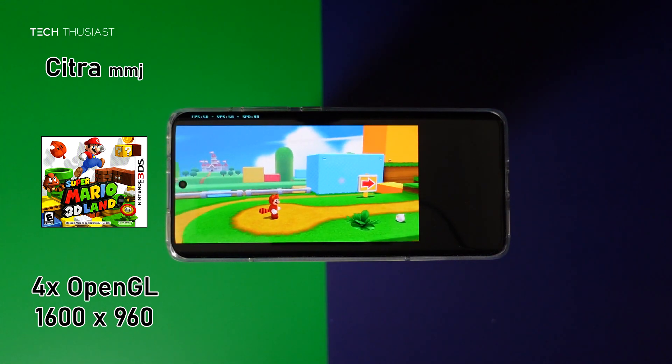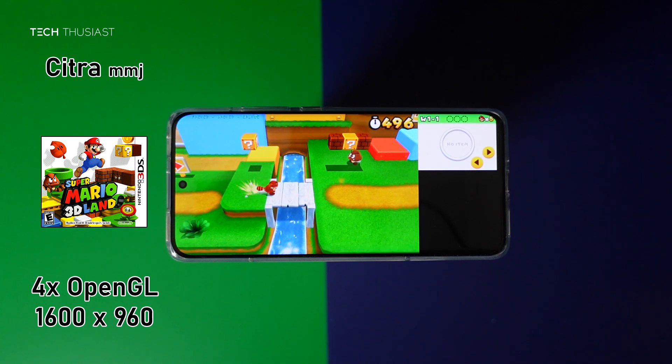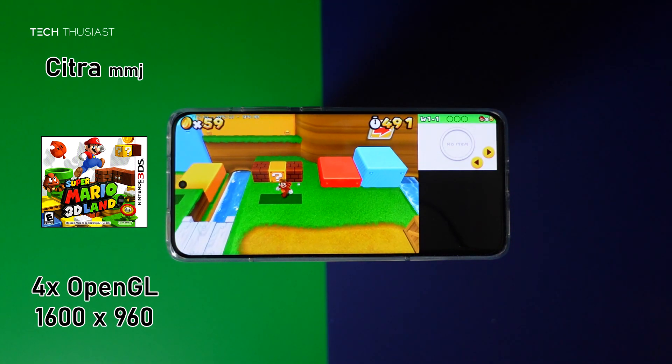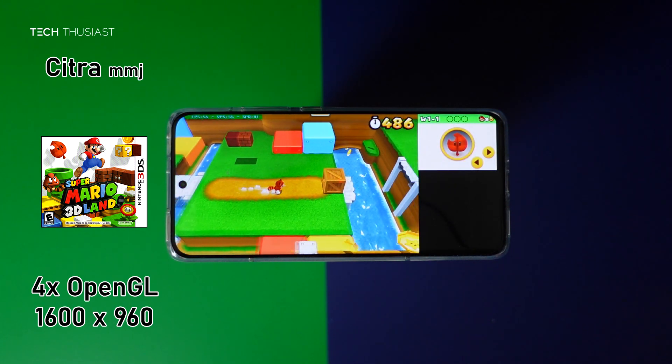Next up we have Nintendo 3DS. I am using Citra MMJ, which is the unofficial version, and I found it to run much better than the official version. This is running at 4x internal resolution, and as you can see the gameplay is very good.